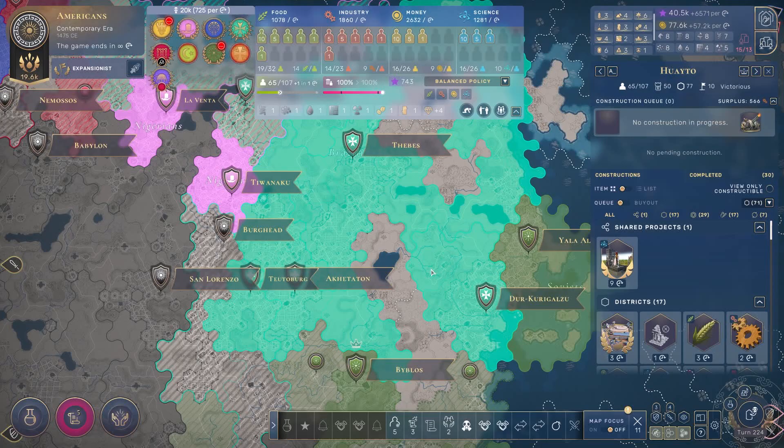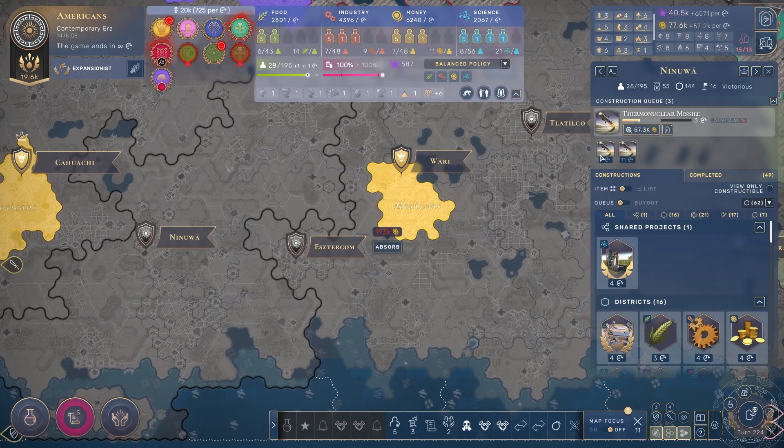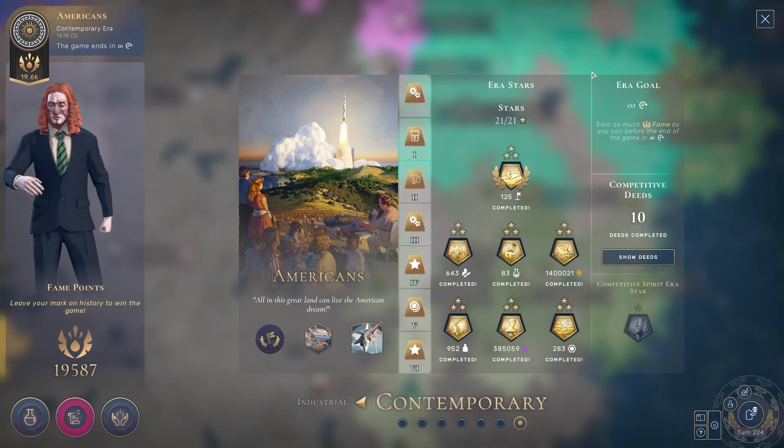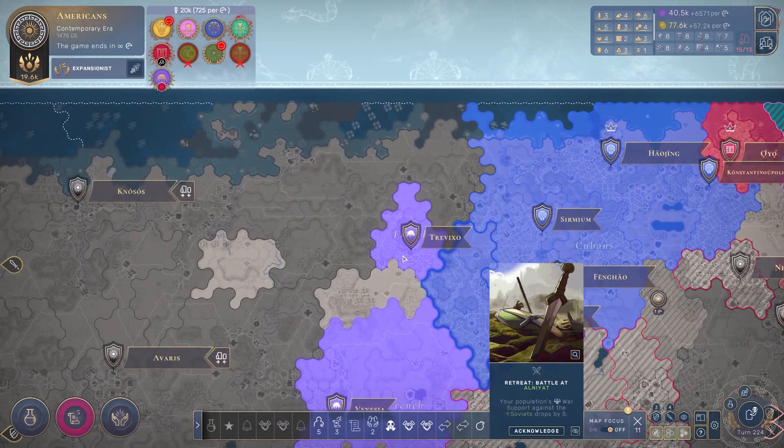I was bleeding in fame by a lot — the other players who reached the contemporary era got there a bit later than me, so I was getting much more modern units. I'm already building some cruise missiles and thermonuclear missiles in a couple of places, so I was about to destroy everyone very quickly. But getting all the era stars in the contemporary era finishes the game, and without realizing it I ended the game for myself.